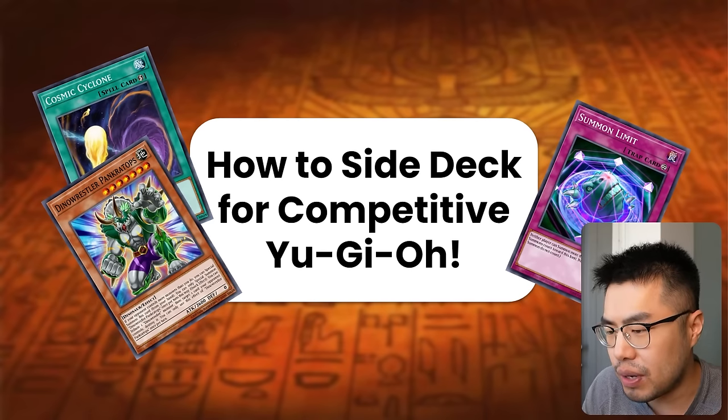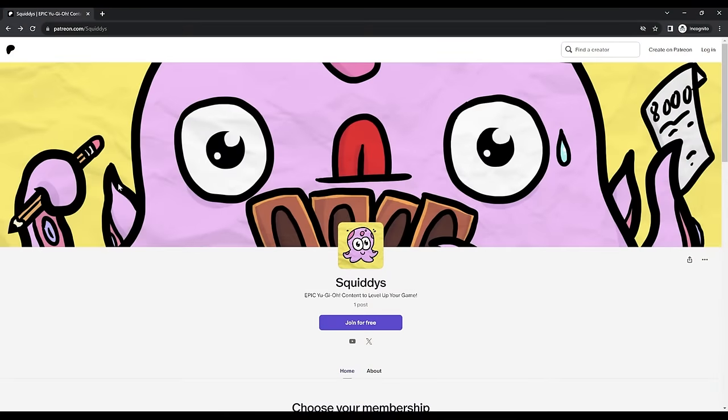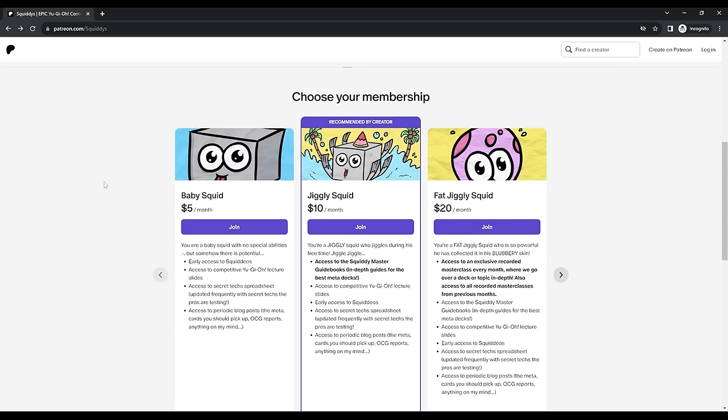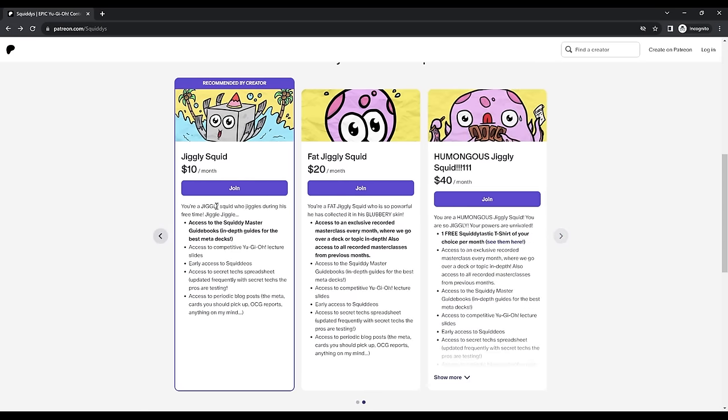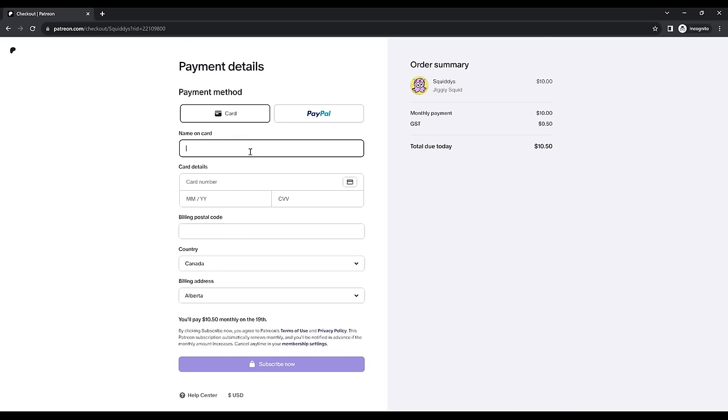This will definitely benefit you if you're a competitive player as well, just as a refresher — I'm sure there are some things you can learn. I'm happy to announce that these slides are also available on my newly launched Patreon, so if you guys want to follow competitive Yu-Gi-Oh! definitely give that a check out. You can take a look at and download the slides there. But without further ado, let's dive right in.